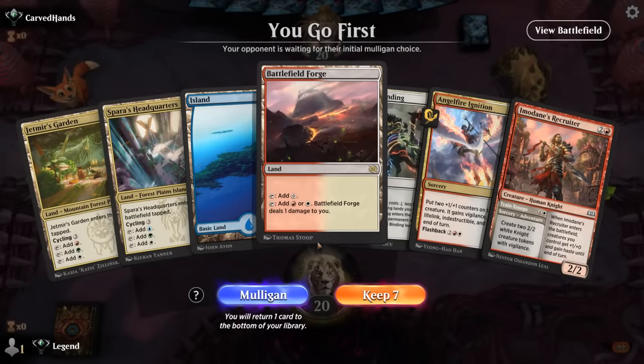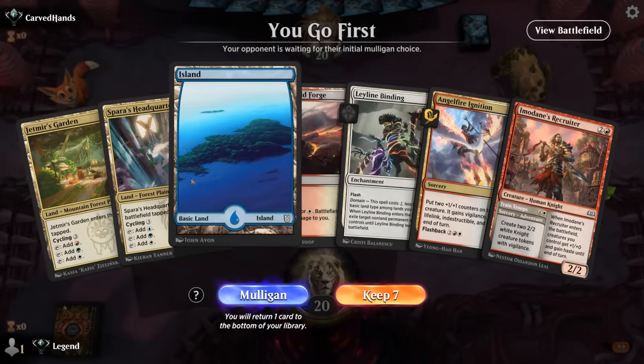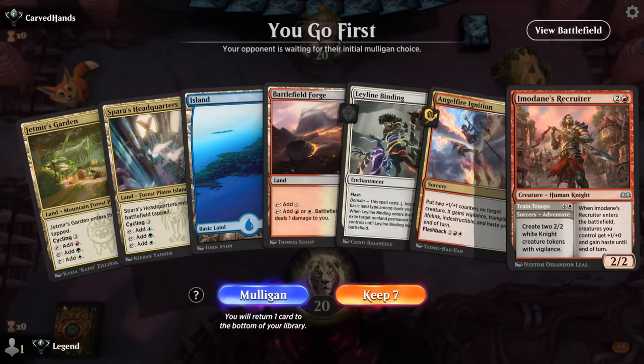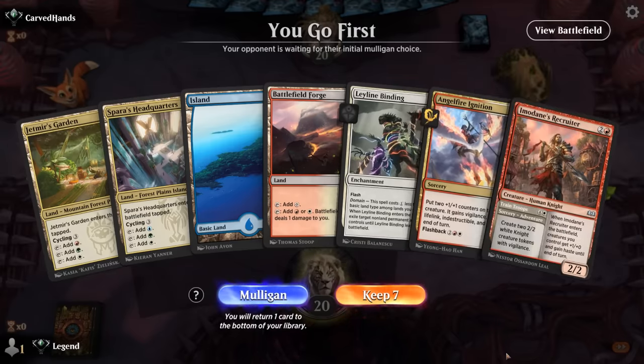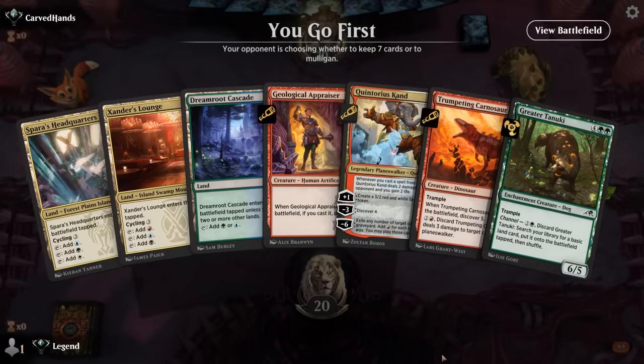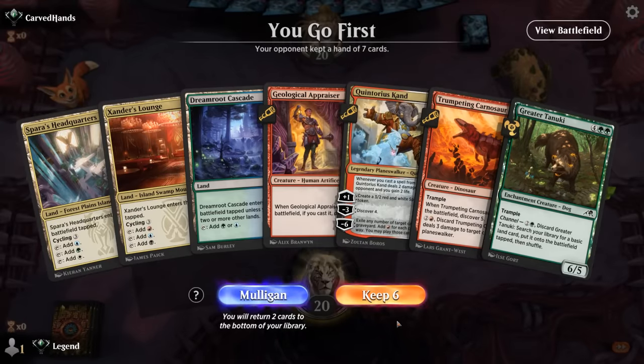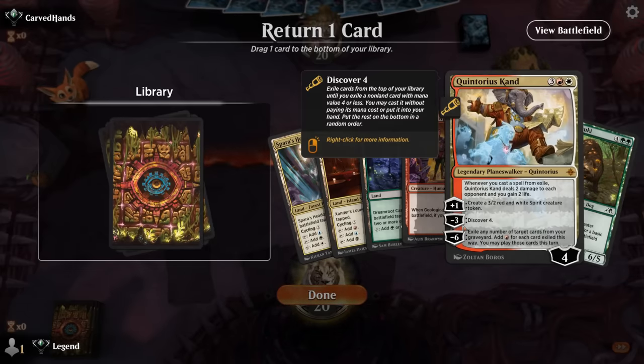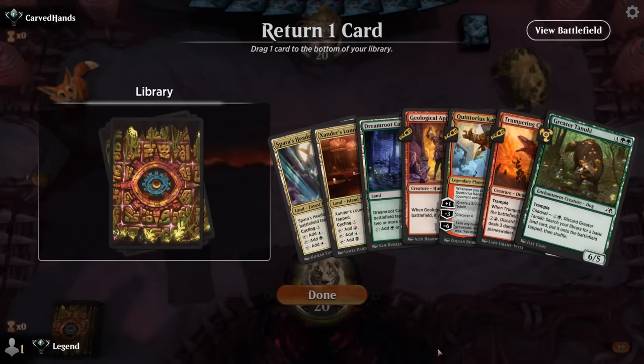Okay, we're on the play, and we've got good mana and a little bit of interaction with Binding, but the rest of our hand is pretty bad — we've got two of our cards we want to Discover into, not necessarily have in hand. So I think this is a mulligan. Okay, this is better. Turn three ramp with Tanuki, and then go for Quintorius if we draw a land. I think we've got to believe that we draw another land by then. We want to lead with Headquarters so that if we topdeck a Leyline Binding, we can already cast it by playing a Lounge.